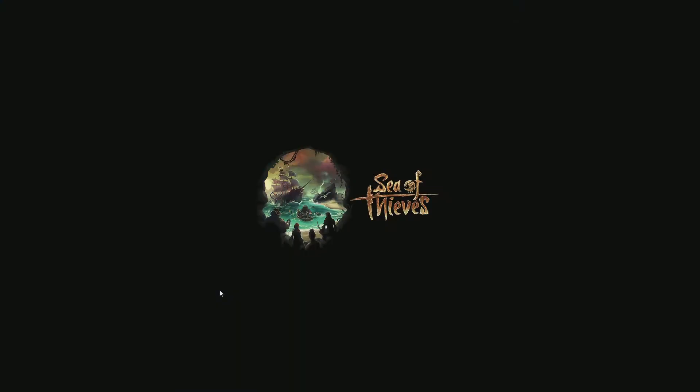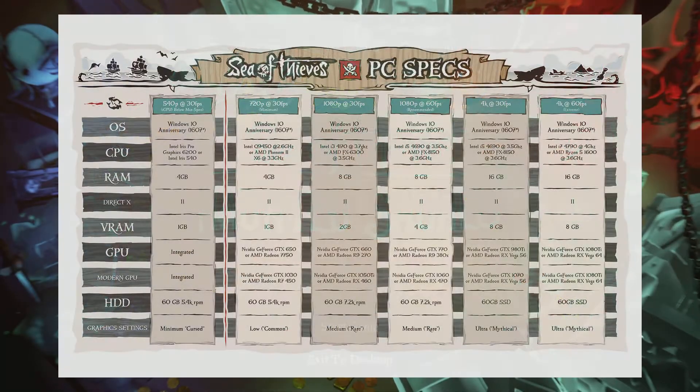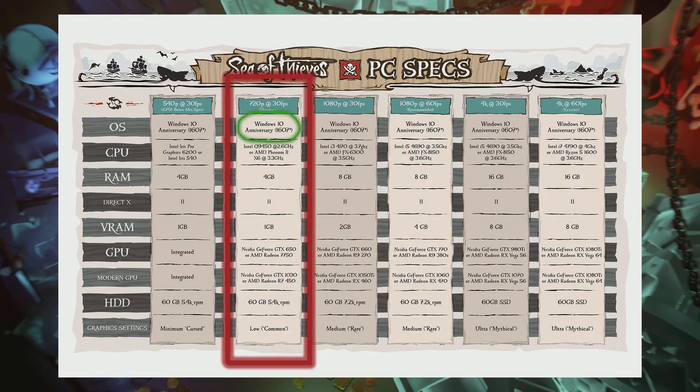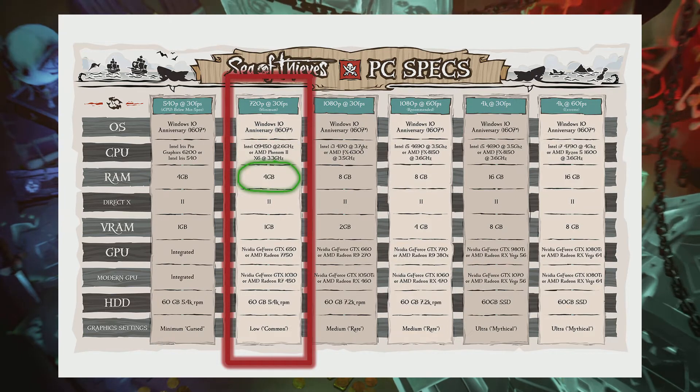We're going to see how our machine runs Sea of Thieves, so let's bring up the spec sheet. We're aiming for 720p at 30 frames per second — that's the second bar on the left. The required OS is Windows 10 Anniversary Edition 1607; we're running 1804, so that should be fine. The CPU listed is the Intel Q9450 at 2.6 gigahertz — we have the Q8400 which is pretty similar and also runs at 2.6 gigahertz. RAM is 4 gigabytes minimum; we're running two sticks of 2 gig DDR3 in dual channel, so we tick that box.